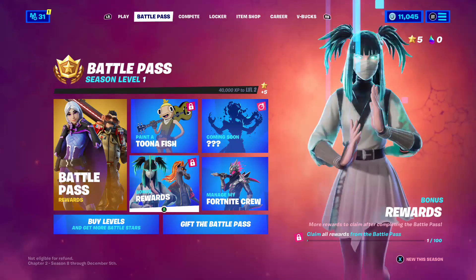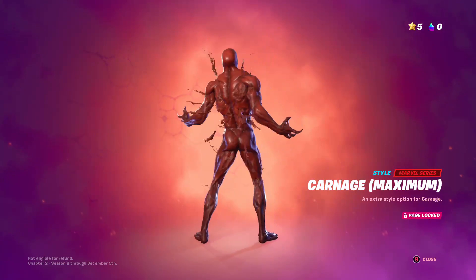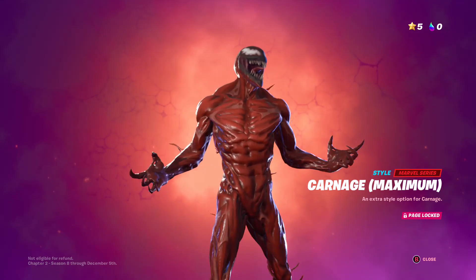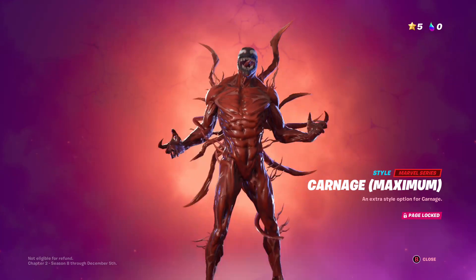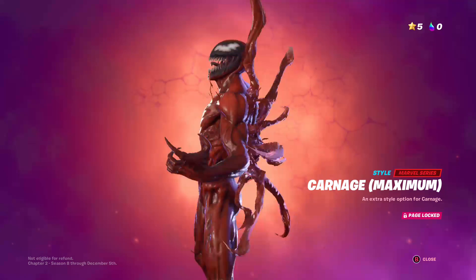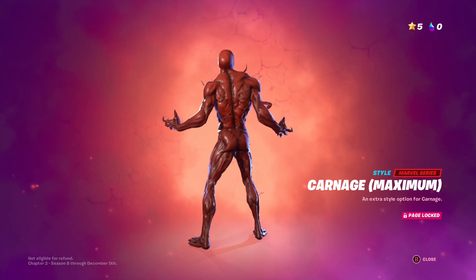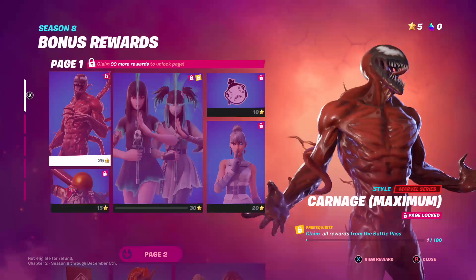Let's check out the bonus styles. First off you got Maximum Carnage — this guy's pretty intense, kind of like Venom but not as bulky. The default Carnage skin is just him, but the Maximum style has veins coming out of him. That is not his back bling, but his back bling is reactive, so it's gonna be kind of annoying. Still a cool style to have.